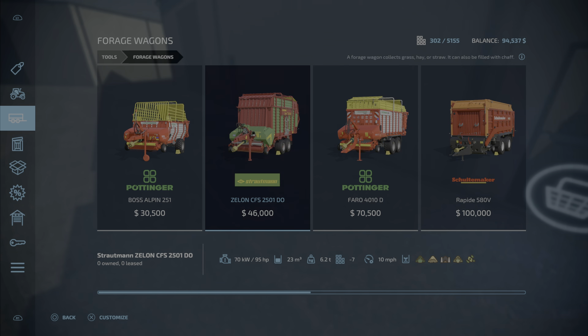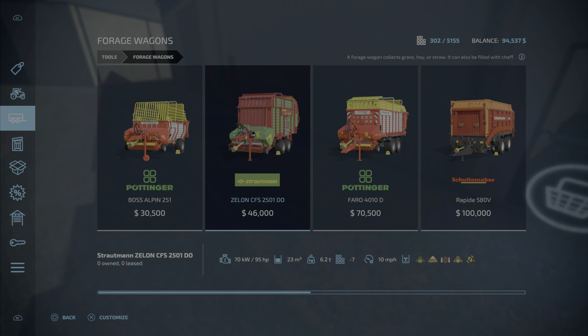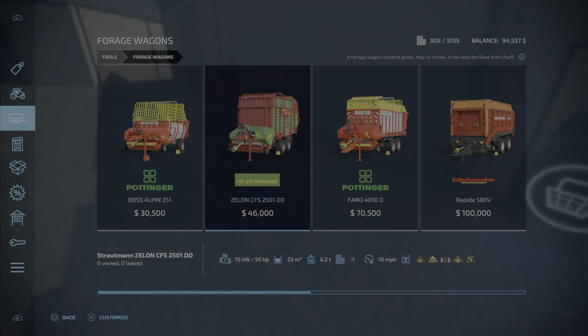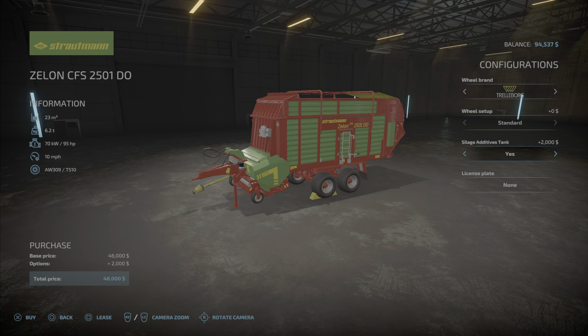This guy is only 95 horse to run; this other guy is 60 horse and a lot cheaper. But the issue is, if you look at how much it holds, this one can hold up a lot more — quite a bit more, in fact. We're gonna grab this and check out the silage additive stakes — not sure what those are — and we'll put these wheels on it.